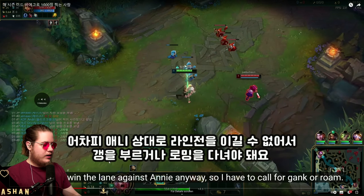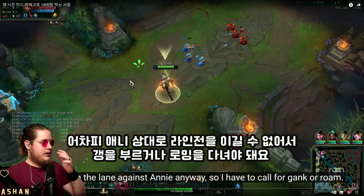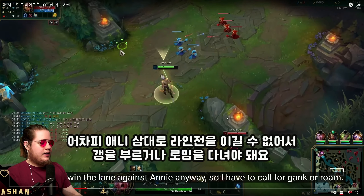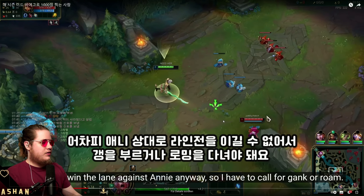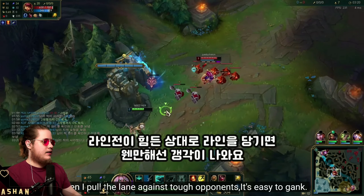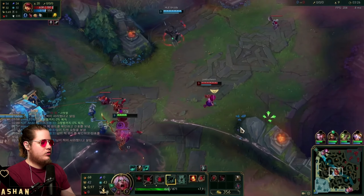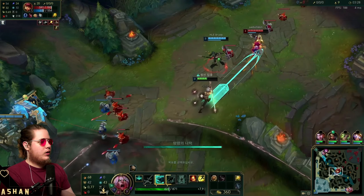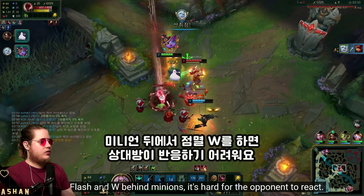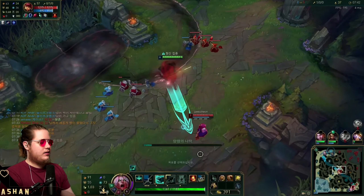That wasn't even a full game — the whole thing was a compilation. Now we get a full game. He started W because of the invade, which is rough. He says you can't really win lane when you're pulled lane against tough opponents, but it's easy to gank — that's absolutely true, and this is exactly what Viego is abusing. You can see him hold the W until he gets the timing and then land the Annie stun with W-flash.